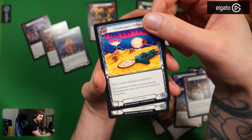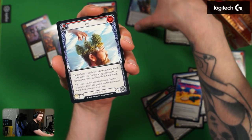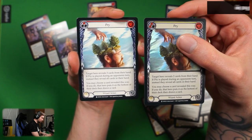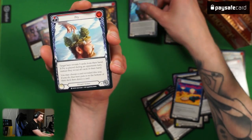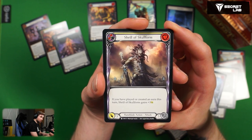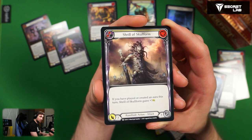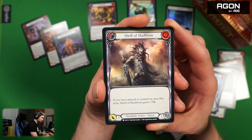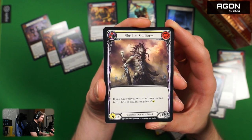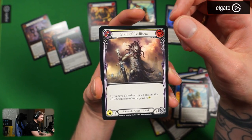The red version of Pry — this one reveals three cards from your hand, but again, no additional value because the opponent still draws a card. Shrill of Skull Form — rune blade action, two cost yellow. If you have played or created an aura this turn, Shrill gains plus three attack, so it becomes a six attack for two cost. The red version will be seven attack, blue version five attack. Not bad.